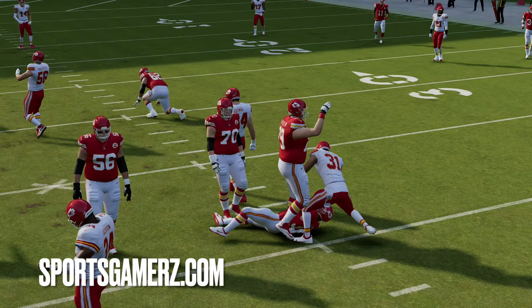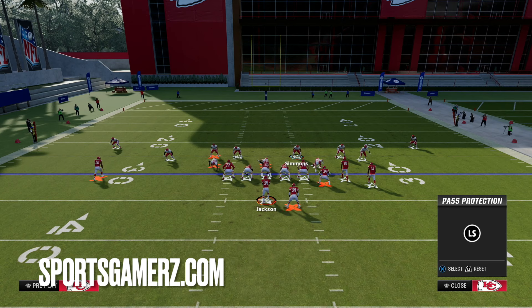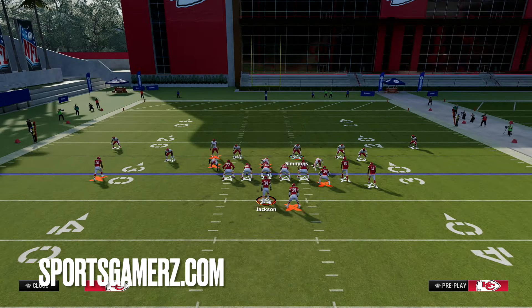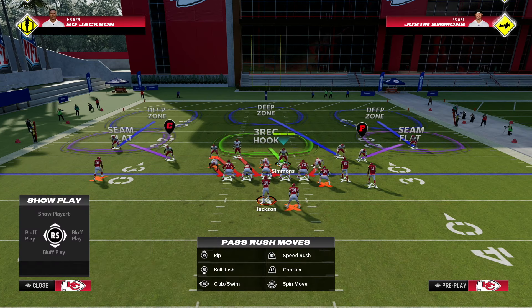The other thing a lot of people will try is double teaming the D tackle — double teaming with a combo slide right, or even IDing him. Double teaming especially does normally do a pretty good job against free safety zone blitz, but once again, you're going to see this is not going to work.